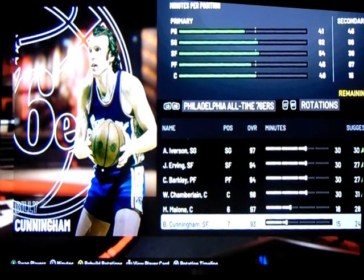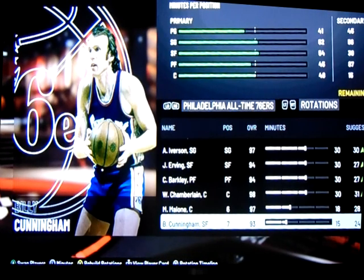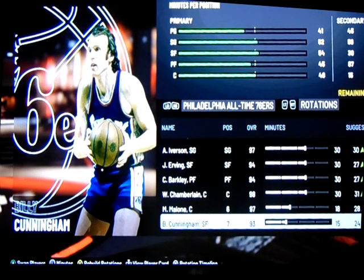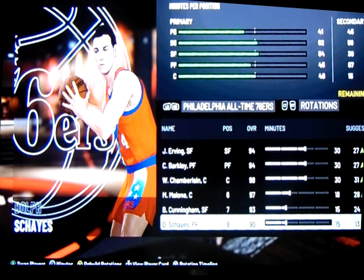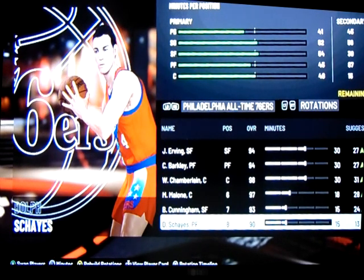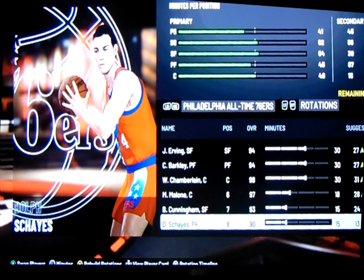Your backup small forward slash power forward is Billy Cunningham — known for his jumping ability, defensive play, and fundamental basketball. He excelled at many areas on the floor and is a good ball player to back up Charles Barkley or Julius Erving coming off the bench. The second created player on the list is Hall of Famer Dolph Schayes, who goes way back to the Syracuse Nationals — that's how far this franchise goes back. He was their prolific scorer and is a perfect power forward to back up Barkley, providing instant offense off the bench.